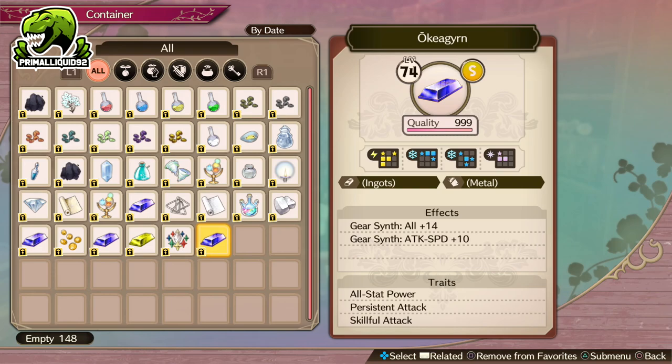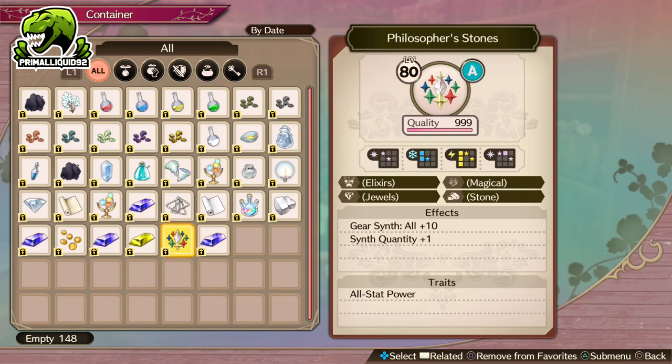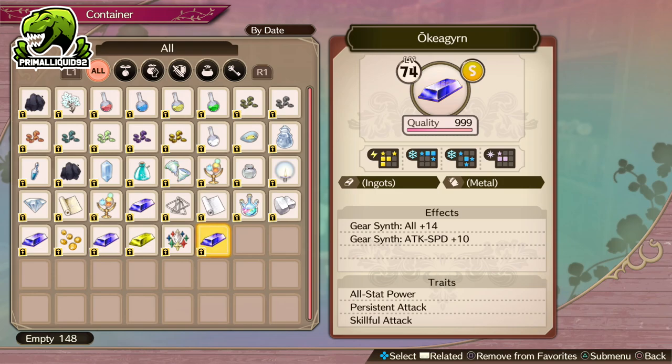Now when it comes to traits, this is also the easiest material to get the traits on that you want. Some of the other items can be used as well, but I personally just find the ingot to be the easiest, especially for weapons because you get to use it in them all.